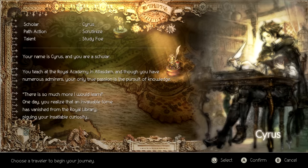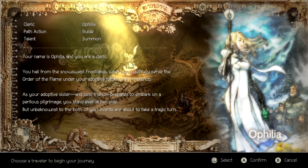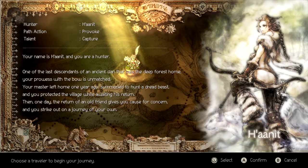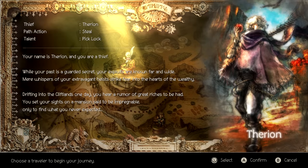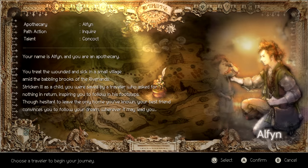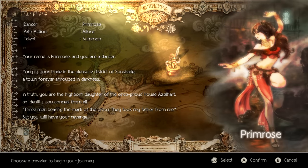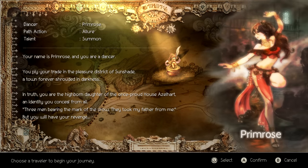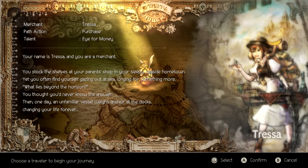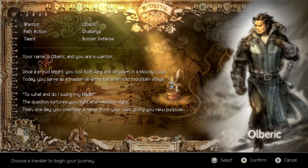There's Cyrus the scholar that teaches at the Royal Academy seeking constant new knowledge. Ophelia the cleric from the Frostlands who serves the Order of the Flame. Hanith the hunter whose sole job is to protect her village while her master is away hunting a dreaded beast. Therion the thief looking for his next big opportunity for great riches. Alfin the healer who's on a journey around the continent helping those in need. Primrose, a dancer who's looking to avenge her father after he was murdered by a mysterious trio of men. Tressa the merchant that works for their family's shop but looks to branch out outside of the village. Lastly, there's Oberic, the warrior who works as the man-at-arms for the local mountain village.